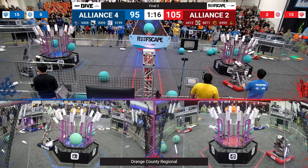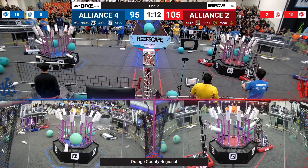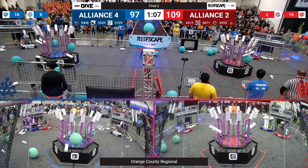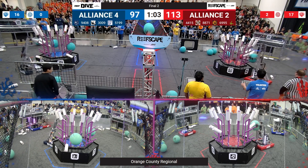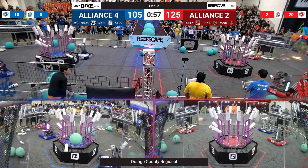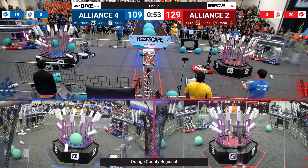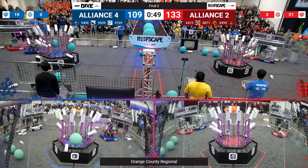Coming back over to the blue alliance, 9408 trying to pick up some coral and struggling just a little bit. But 5199 dropping some coral over to L1. 88-71 doing hard defense on 9408 once again — we've seen defense is very important in this game. 69-95 currently undefended, putting up a coral on L3 lickety-split, along with their alliance partner 44-15 putting some algae in the red net. At a minute left on the clock it's 133 to 109.